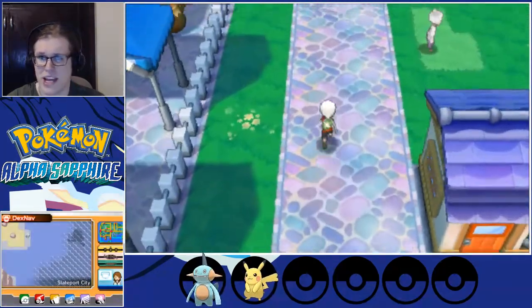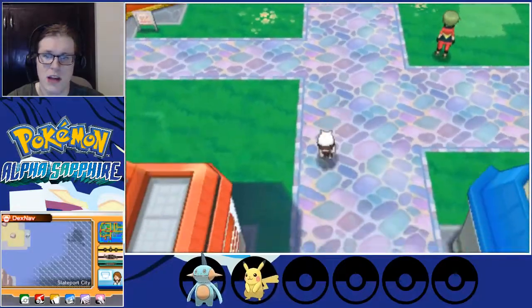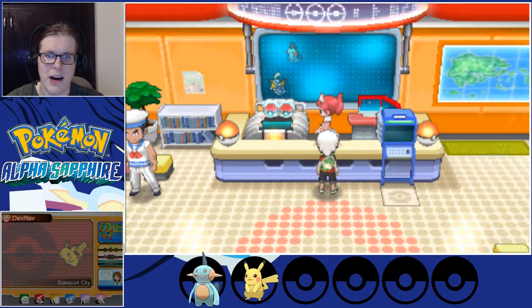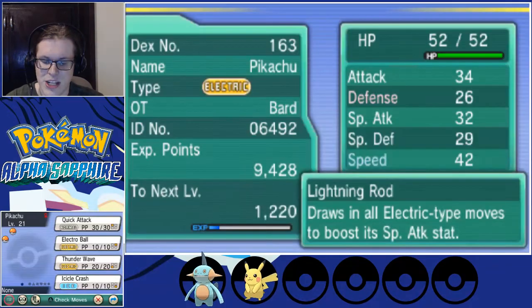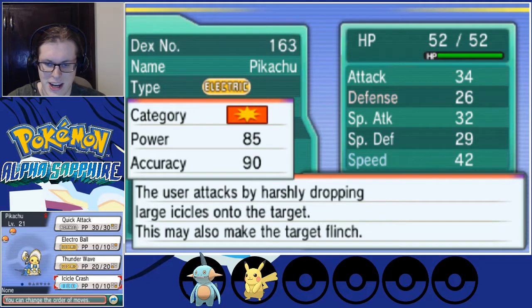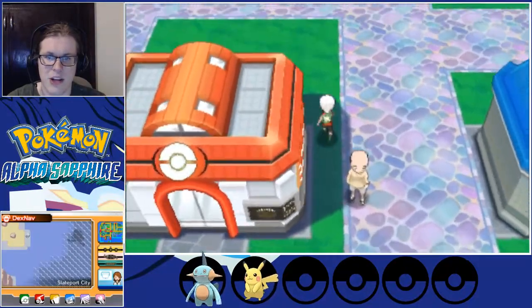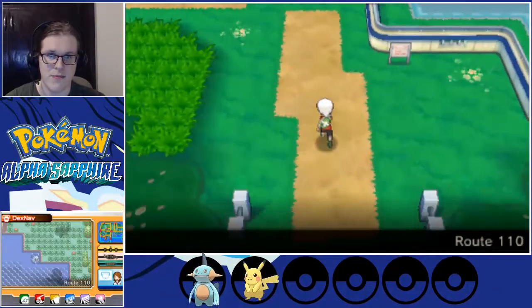Both my Pokemon are level 20 at least, and I think Pikachu just hit 21. I do want Pikachu to be leading for the next bit. Pikachu doesn't have enough PP for that sort of strategy though. I'm glad it gets such powerful moves in Icicle Crash and Electro Ball. The faster the user, the more damage — so the faster we are, the better. Thunder Wave plus Electro Ball is usually going to be a great combo, because it reduces their speed a lot as well as boosts damage. I'll probably switch it out for a more stable move that doesn't take 2 hits.